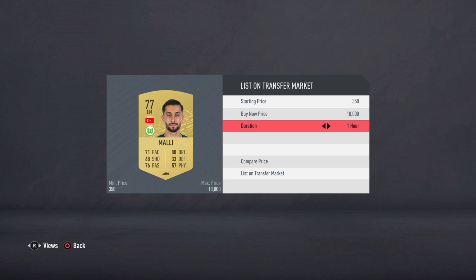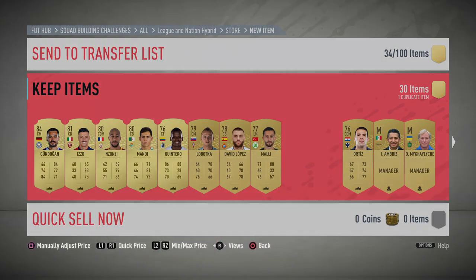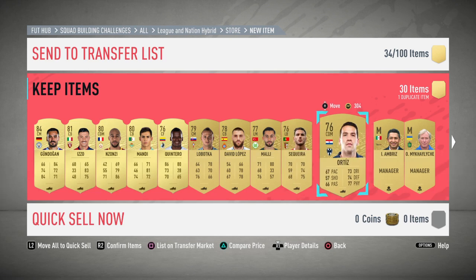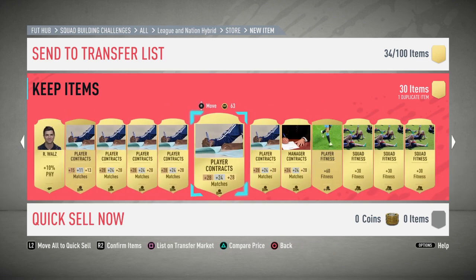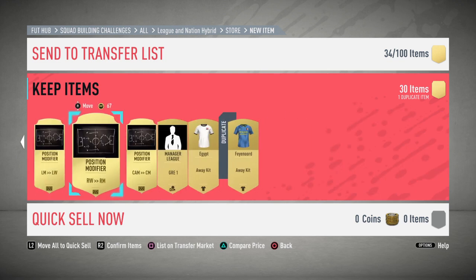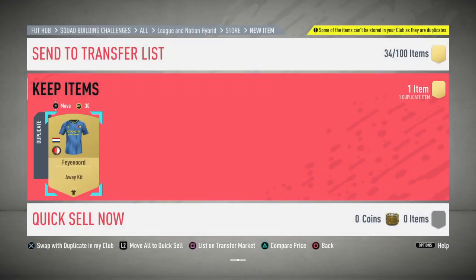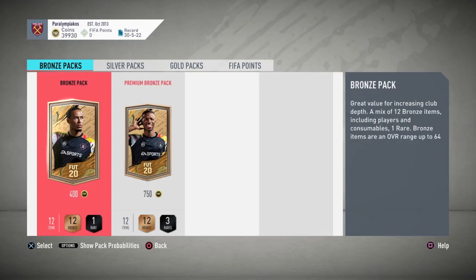Make sure you check all the players in the pack — some might be used in SBCs. Check if people have bid on them, as they might go for a little bit. Some are from obscure leagues and have a bit of price. Don't forget to check position changes and fitness cards too — ones like CAM to CM or CAM to CF can go for something. I'll check Gunderman's price later. Discarding the Feyenoord kit — no offence if you support Feyenoord, I've already got it.